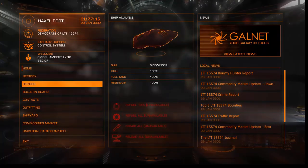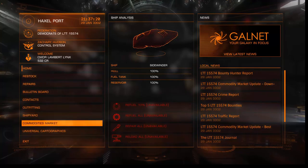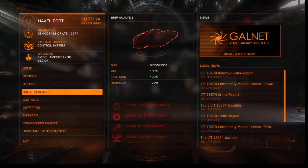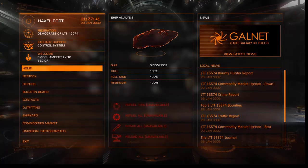As you can see in this station we have shipyard, commodities market, contacts and bulletin board again. Like I said, we've only got 500 credits now so there's no point going into the shipyard just yet. So I'm going to end it there for now and we'll jump straight out in the next episode. Hopefully see you there, bye for now.